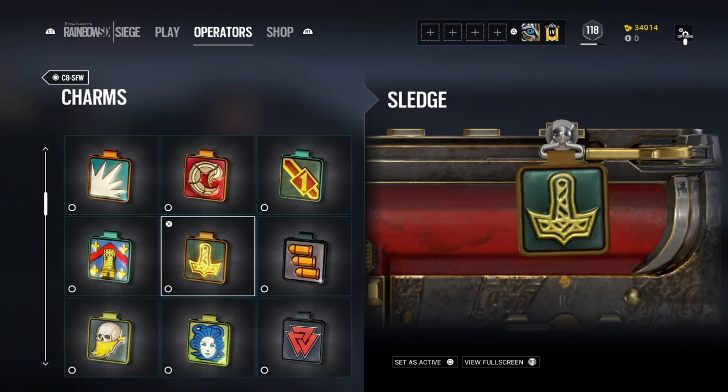Moving on to Sledge — this is quite obvious. It's a representation of his hammer because his name is Sledge and he has a big hammer. I think it looks very very effective, very good.